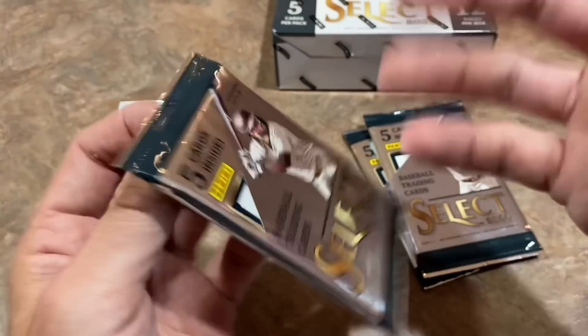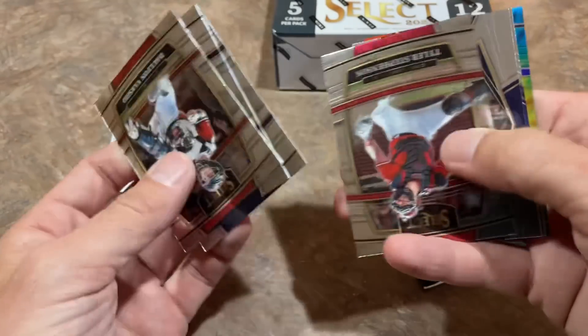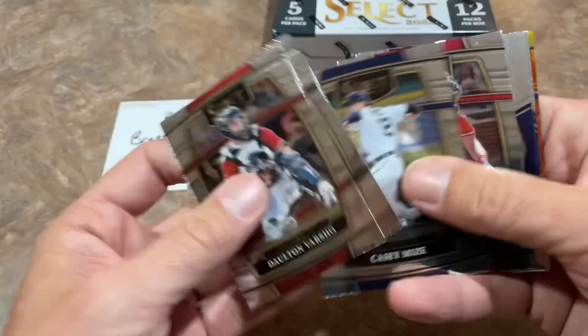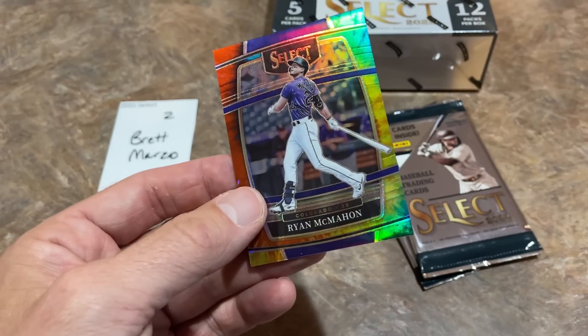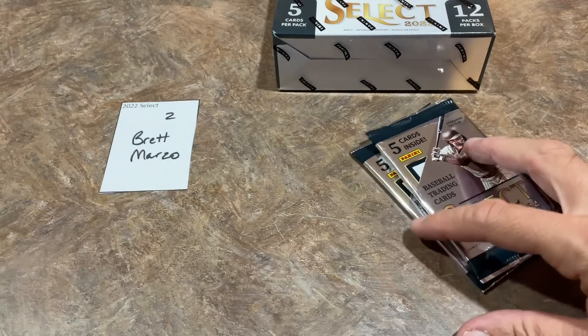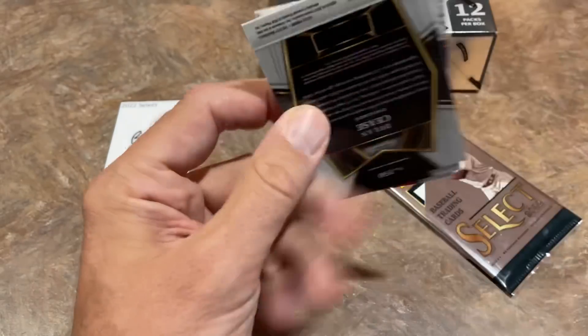This pack feels thicker too. Let's see — maybe a bonus hit. You can see it's thicker because instead of just five cards, it's a seven-card pack. We have a Ryan McMahon select numbered out of 20 — a nice concourse select out of 20 for McMahon.